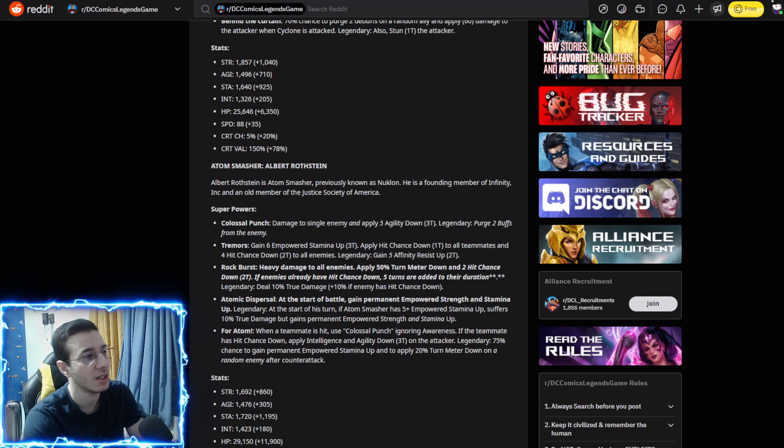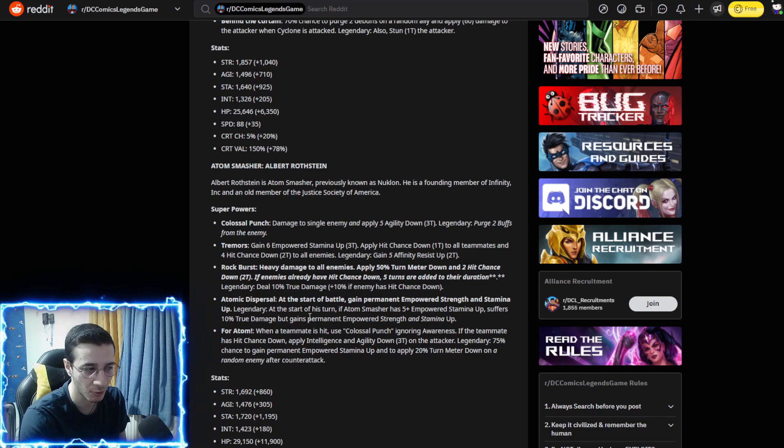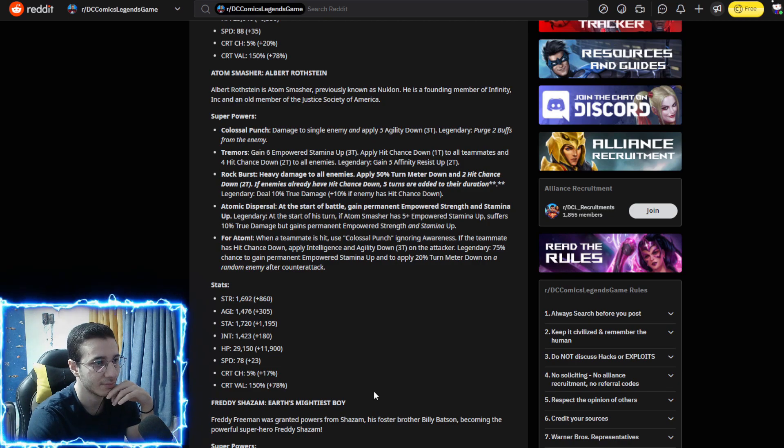Now let's talk about Atom Smasher. His basic applies five agility downs for three turns and purges two buffs from the enemy. The purge is nice but agility downs aren't the strongest debuff. His ability two gives six empowered stamina ups — that's like 12 stamina ups, increasing your health by a ton. The weird part is it also applies hit chance down to all teammates, which is bad for you, but then applies four hit chance downs to all enemies, which is pretty good.